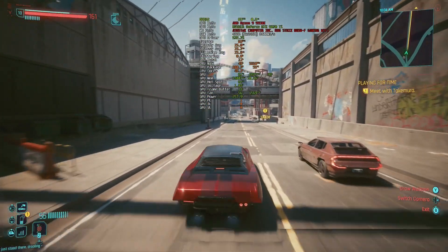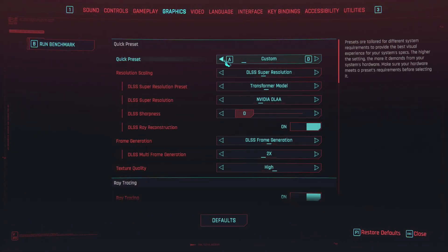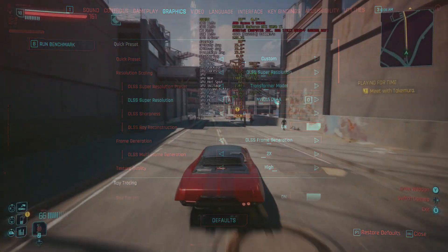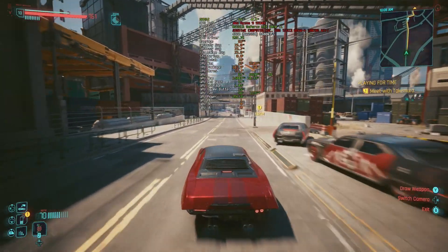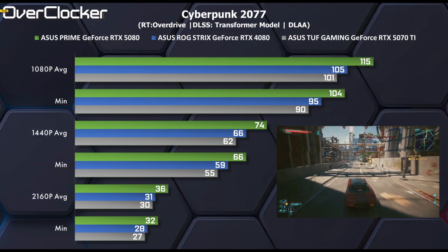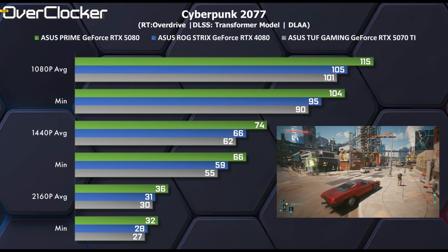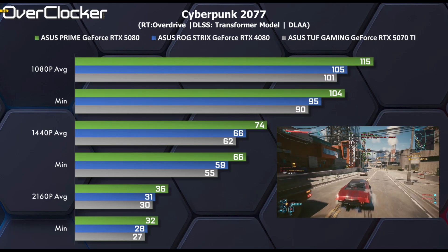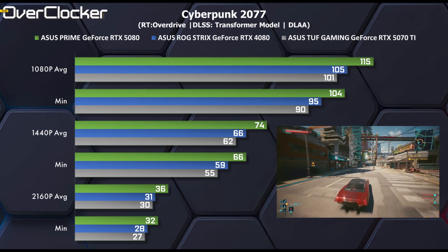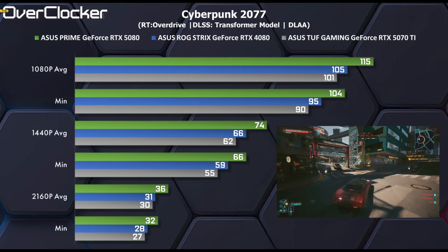We then move on to Cyberpunk 2077, where I've used very taxing settings via DLAA, path tracing, and the Transformer DLSS model. The game looks incredible and is largely unplayable for any GPU here at 4K — it probably wouldn't even hit 60fps with an RTX 4090, perhaps even a 5090. The RTX 5070Ti is about 4% behind the GeForce RTX 4080, which is a direct competitor at the street price of $1,000 or 26,000 Rand.